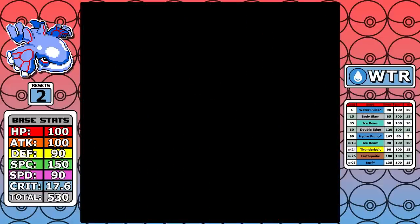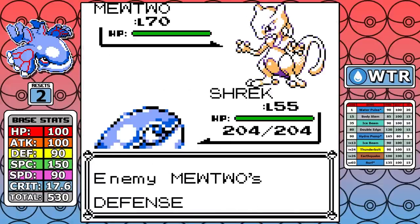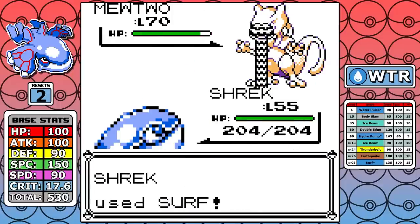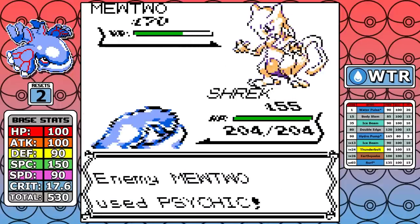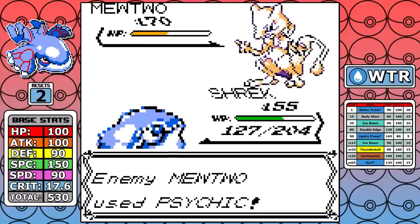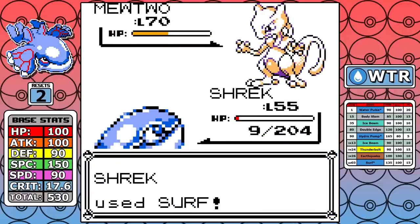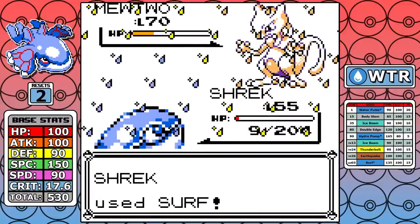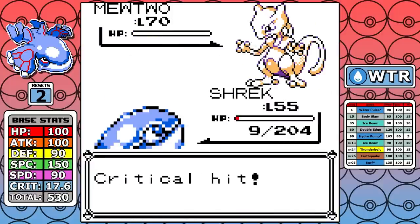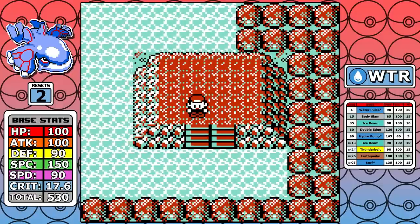Speaking of heavy hitters, we got Mewtwo coming up, and this one's a complete slog. It outspeed because I'm 15 levels lower, uses Barrier, I do next to nothing for damage, and then I start going for Surfs for neutral damage. But Mewtwo has such high base Special that it does hardly anything, and it starts hitting some Sidekicks. I get low, but through bad move selection from the computer I'm somehow able to barely skim by. Still on two resets — Kyogre standing strong as one of the best runs I've ever done.